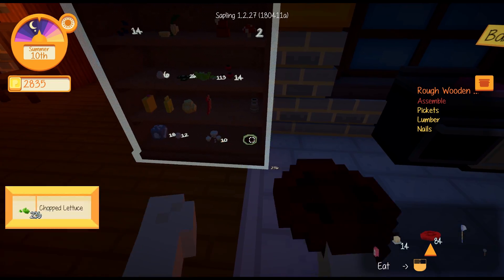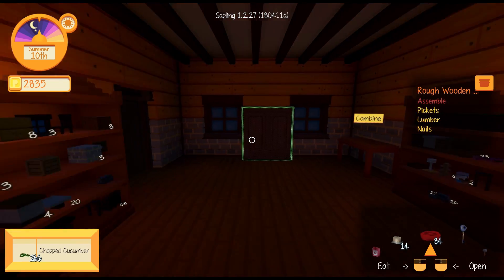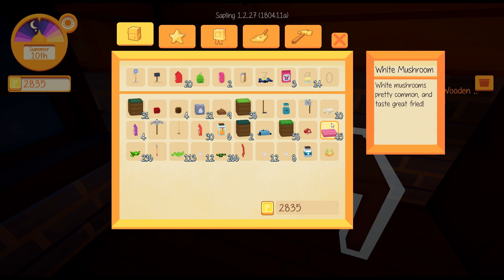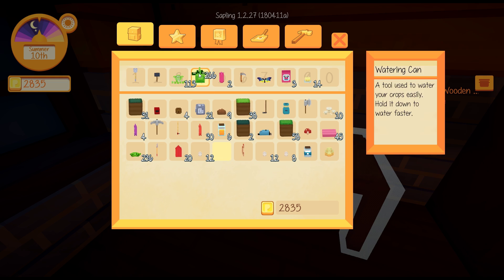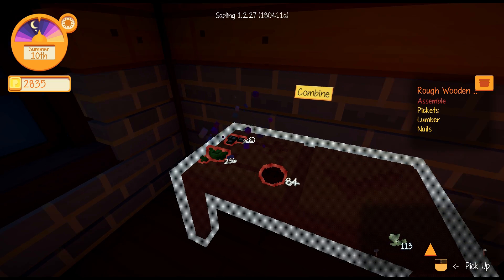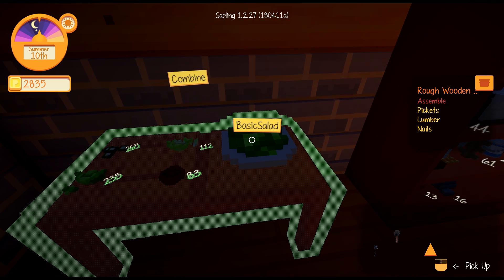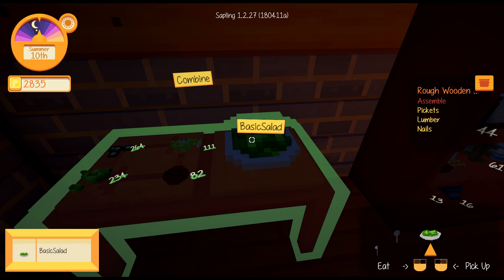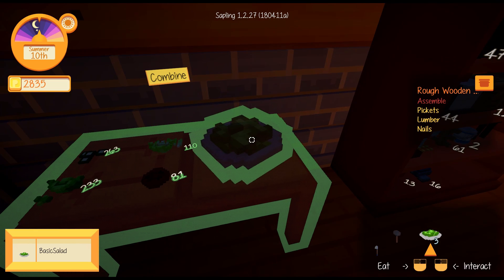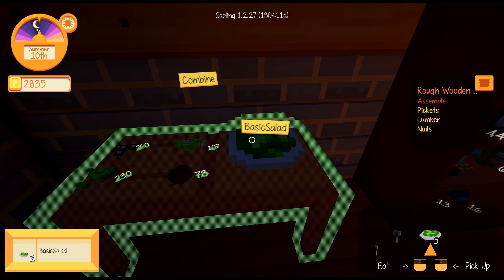We've got 84 chopped tomatoes. Lettuce, cucumber. Okay so here we are on the combining station. We've got tomato - I need these to be on my hotbar. Lettuce, cucumber and cabbage. Okay so we've got the basic salad. I have to just keep right-clicking four million times.